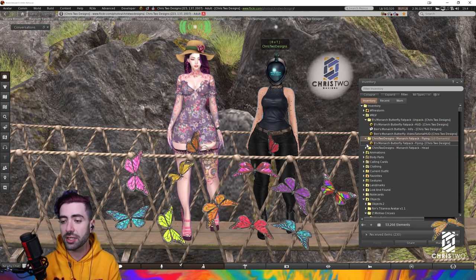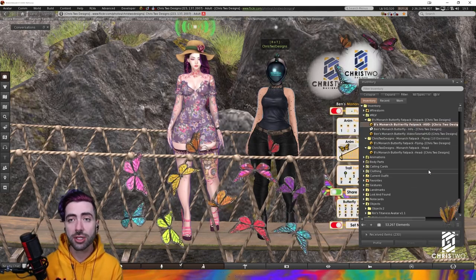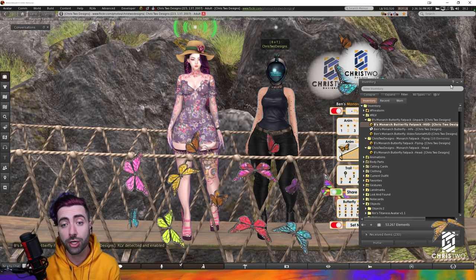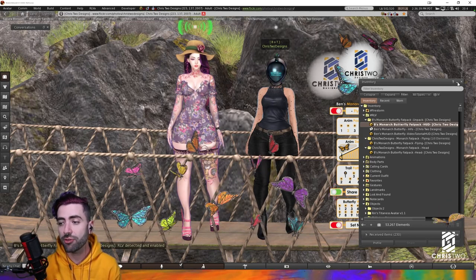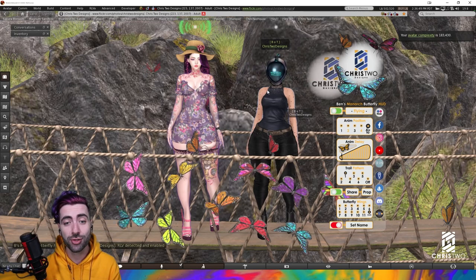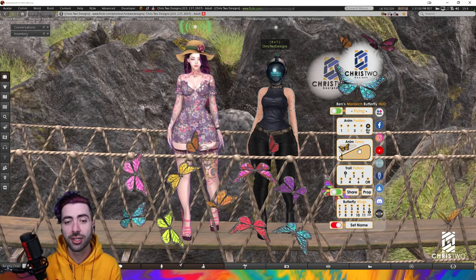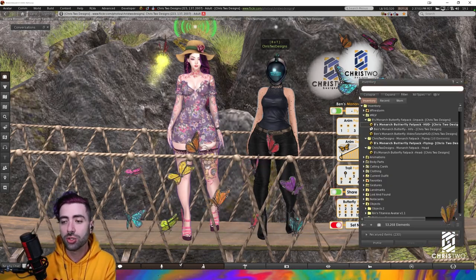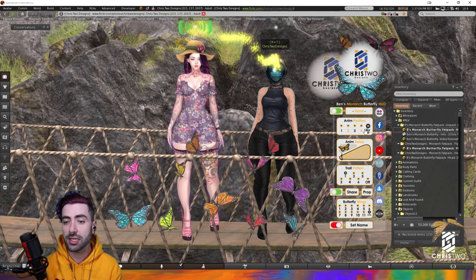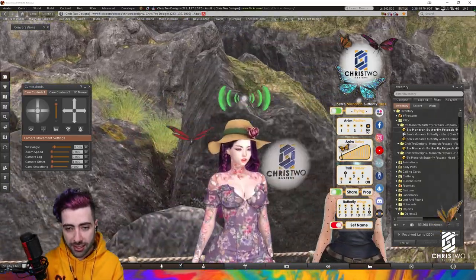Now we have everything inside the RLV folder. We need to attach the HUD — that's it. You can simply attach just the HUD, or go ahead and select if you want to start with the head butterfly or the flying butterfly. I'm going to select Flying to take my butterfly from the inventory. As you saw, the butterfly was attached by itself without me having to worry. Let's switch to Head — you're going to see it flying beside us.